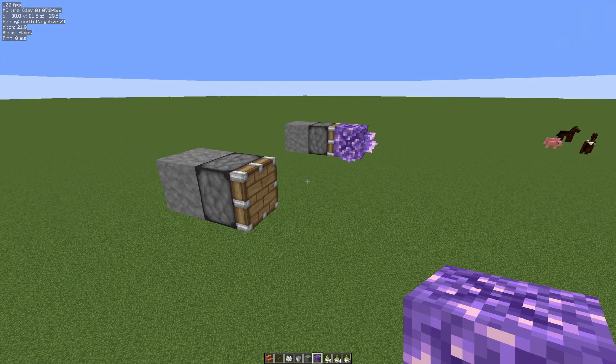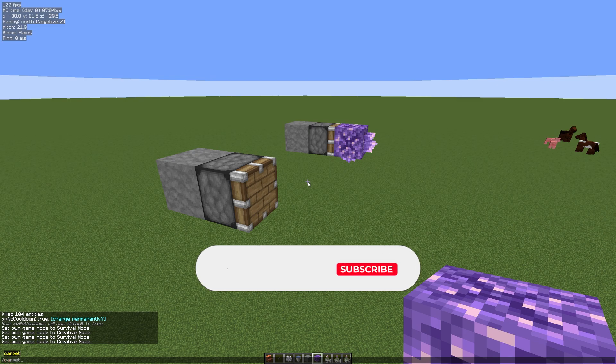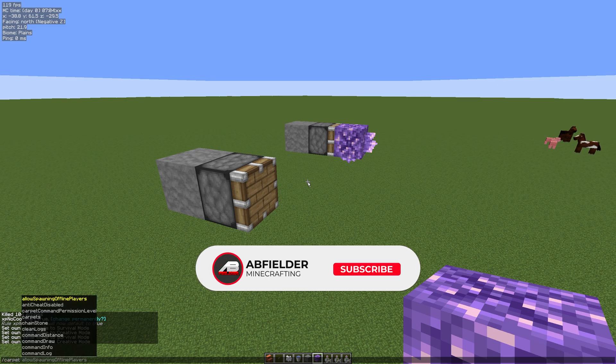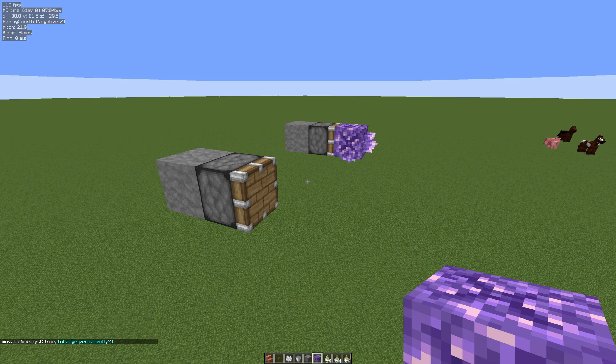So let's change that behavior with carpet mod. Hit the T key to open up the chat, do forward slash carpet, and you can use the tab key to auto-fill it. Start typing in 'movable' and we're going to do amethyst — hit the down arrow, hit the tab key, and we're going to set that to true.